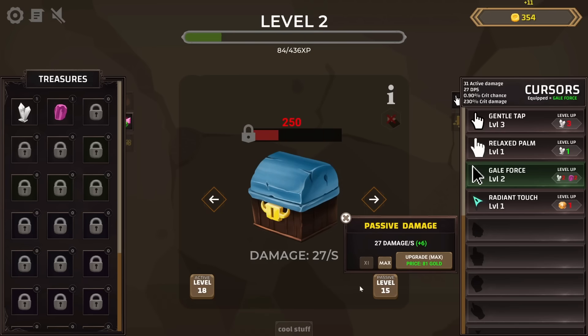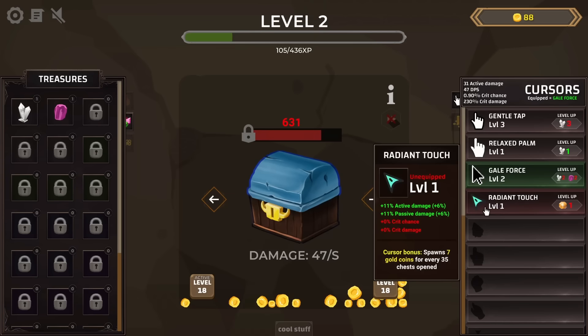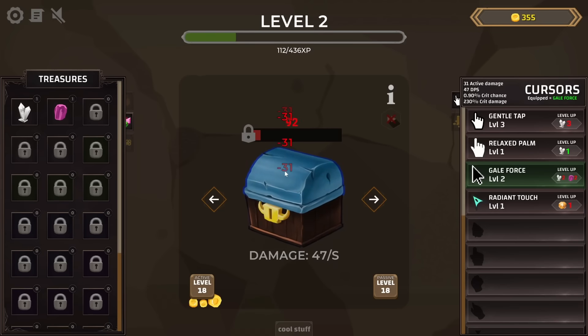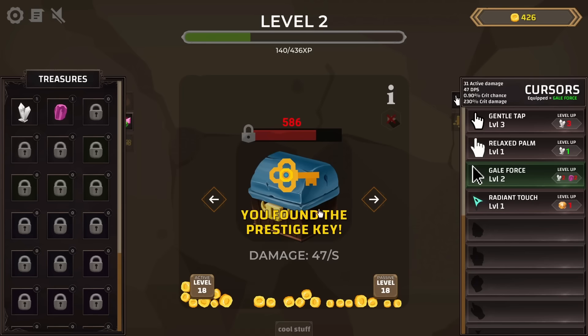We'll use those coins to give ourselves more passive damage upgrades for 47 damage per second. We unlocked a new cursor, the Radiant Touch, for increased active and passive damage — but it needs a topaz. The crits are helping out nicely to open these things. And that one had a key in it — what do I use you for?